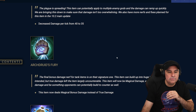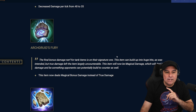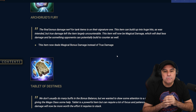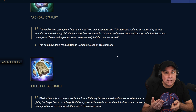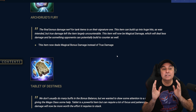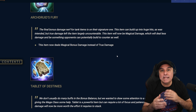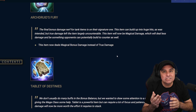Contagion decreases the damage per tick from 40 to 35. And Archdruid's Fury — I have not used this item yet, but this is going to be a huge nerf. What they end up doing is this item now deals magical bonus damage instead of true damage. That might not sound like much, but that's going to cause this item to do substantially less damage, because the damage is now going to take into account how much magical protections the person you're attacking has.